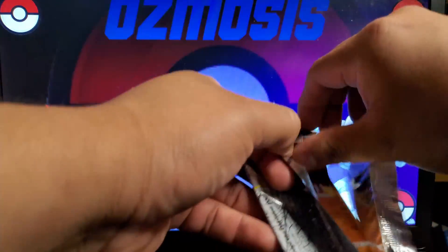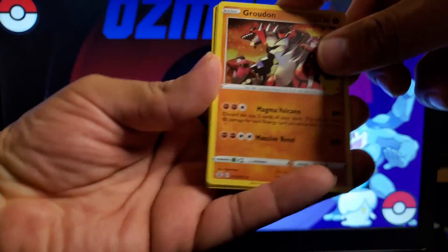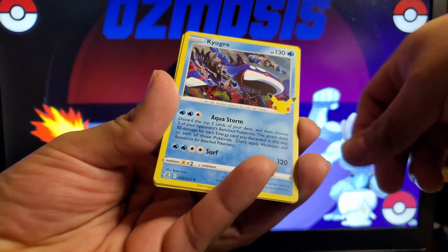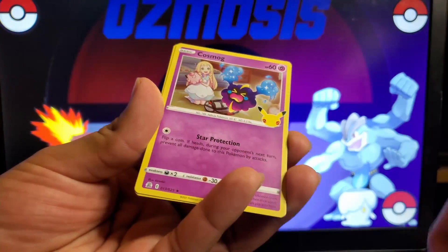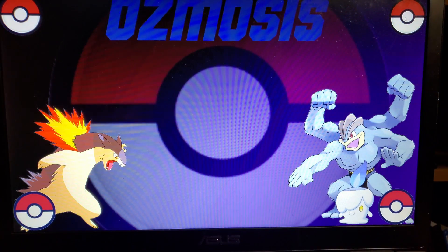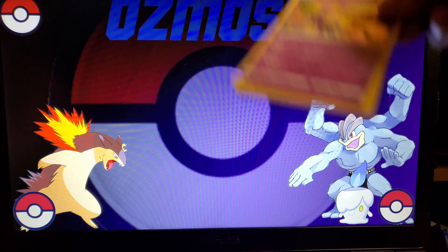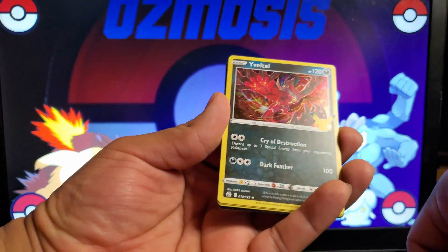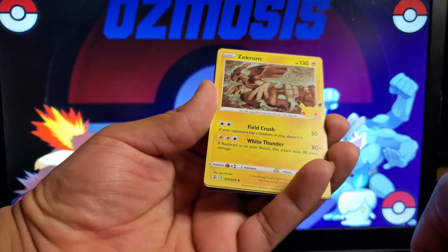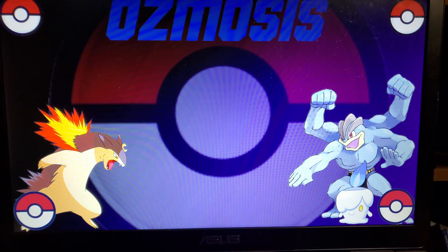We got another one. That was just a rough pack opening. We got a Groudon, a Kyogre, Cosmog, and a Mew. Very nice. Then another pack gave us Yveltal, Zekrom, and another Mew. Nothing too much on that one.